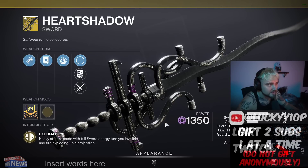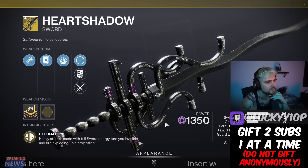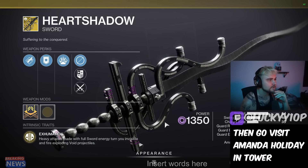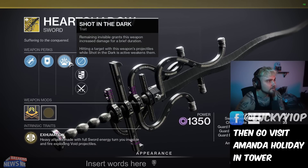Alright, hey guys, I'm Luckyy and in today's video we're going to be talking about the new exotic sword that you're gonna get from the dungeon, which releases this Friday. It's called Heart Shadow. I'm gonna talk a little bit about its perks and how this thing could be pretty crazy.